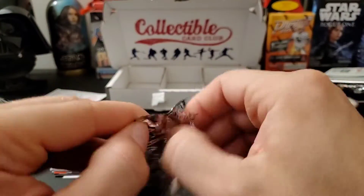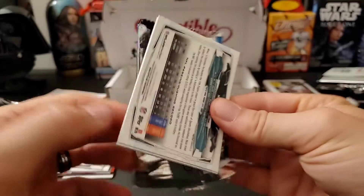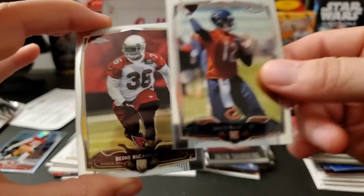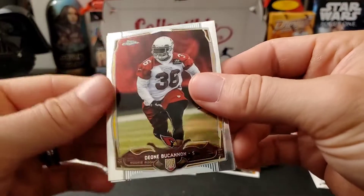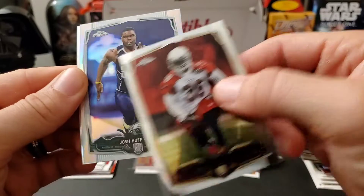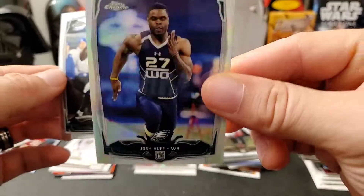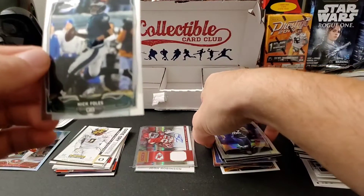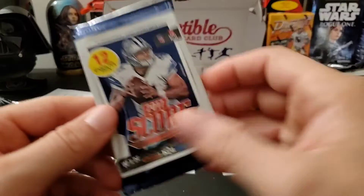2014 Topps Chrome — I'll be back. Jimmy G coming up, here we go. David Fales rookie, Dion Buchanan rookie, and we do have a chrome refractor of Josh Huff — rookie refractor of Josh Huff. And then a Nick Foles. Pretty cool.